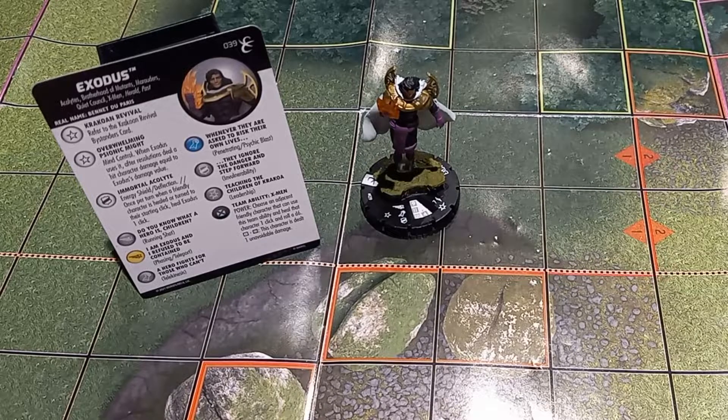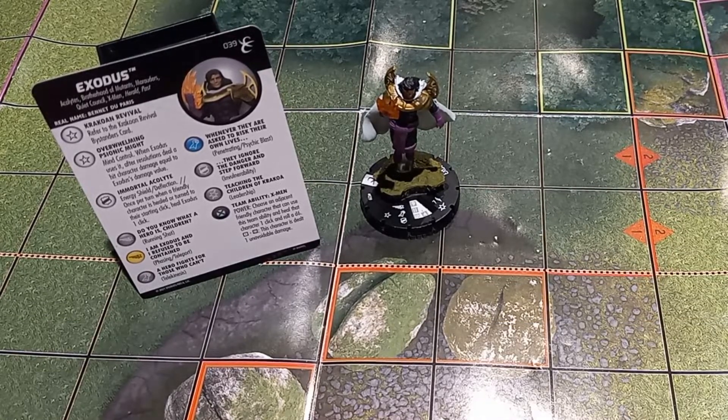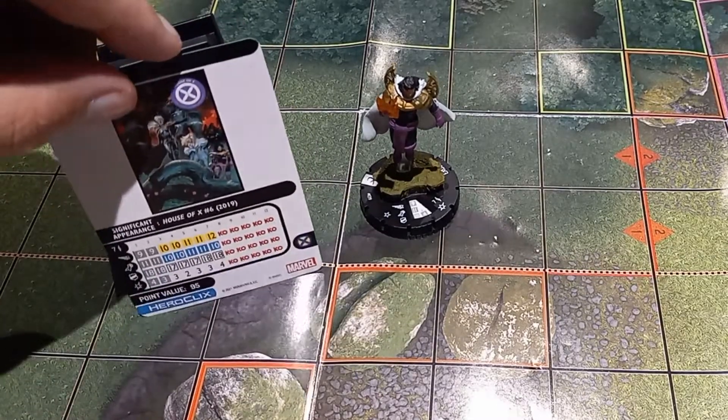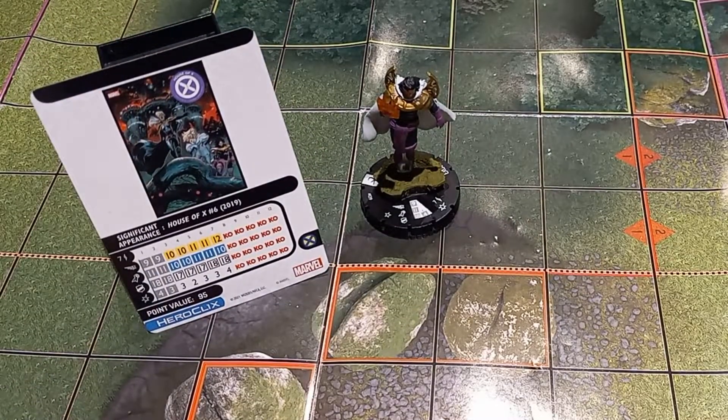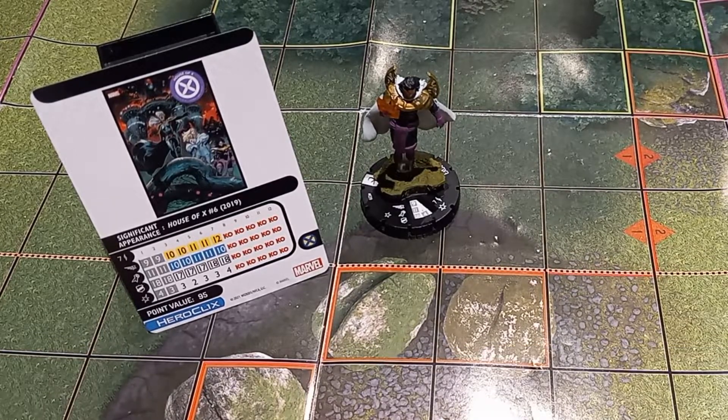For his normal powers, we've got Running Shot, Phasing/Teleport, Telekinesis, Penetrating Psychic Blast, Invulnerable, and Leadership. The Leadership is very nice as it adds to your action total, and he takes up a lot of points at 95 points. Once we get to those healing clicks, he starts doing damage more reliably with Penetrating Psychic Blast — we just hope to avoid that 2 damage click, as everything else has really good damage. Since he can fly, you can carry allies out with Phasing/Teleport to get out of tough situations without making breakaway rolls.